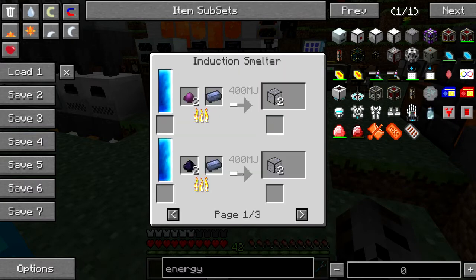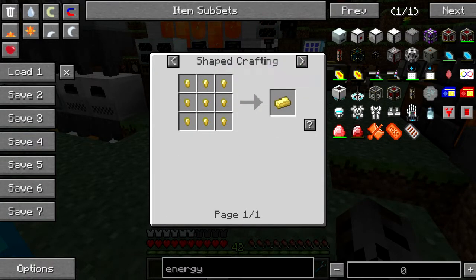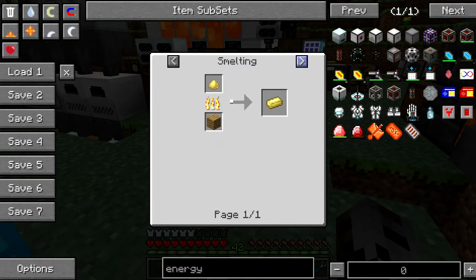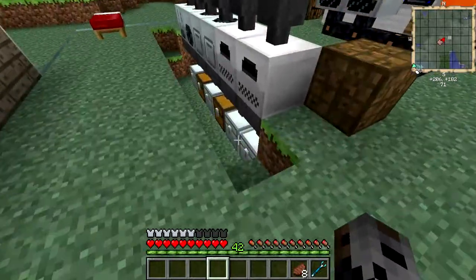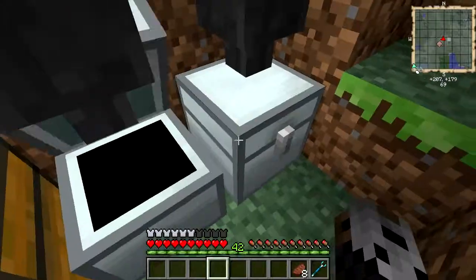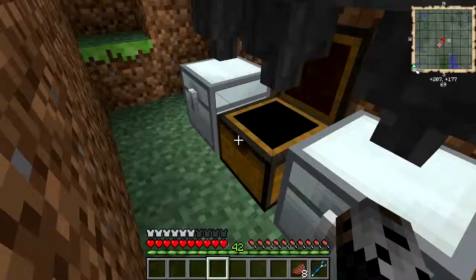Working on the energy cell is going to involve hardened glass, which is kind of easy. That involves an induction smelter — or actually just mixed silver, or making a blend of silver and gold.